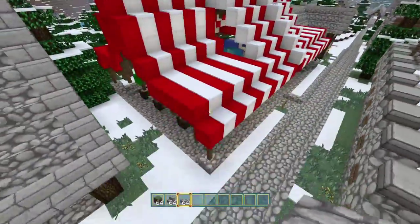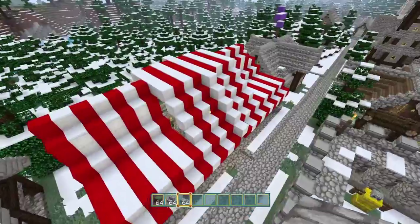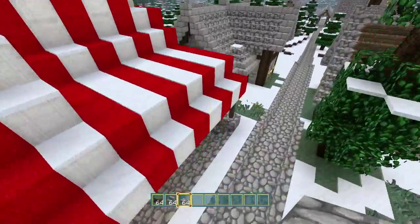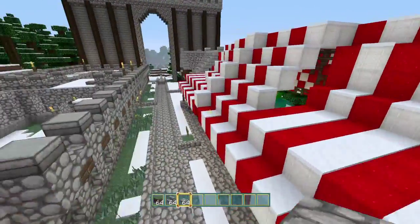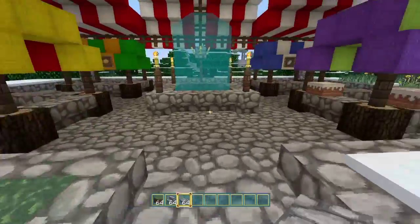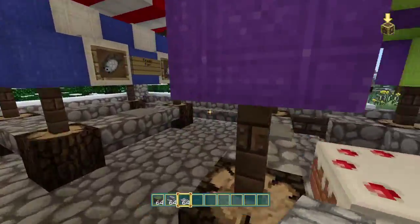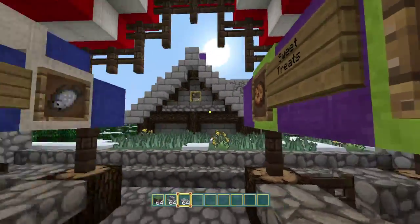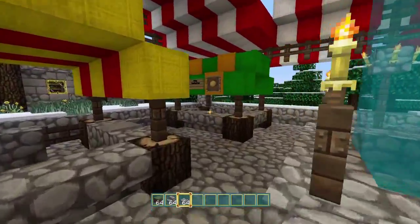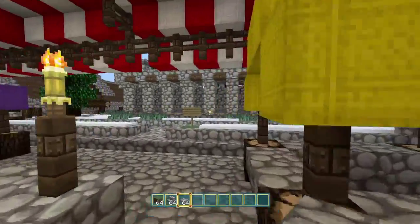Then you come right over here and we have a market stall area — just a basic little market for people to come and spend their hard-earned gold, or emeralds in this case. We've got market stalls: sweet stalls, fish stalls, a little fountain here, vegetable stalls and fruit stalls.